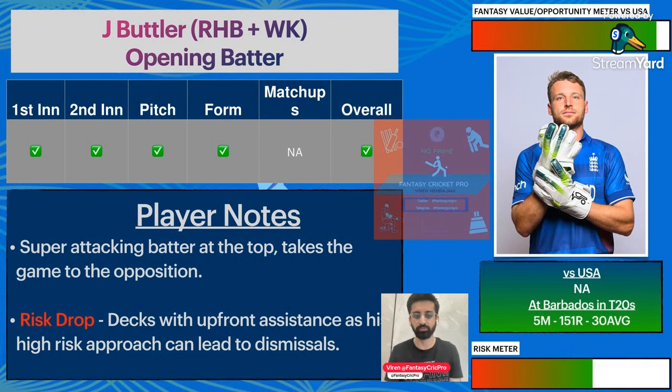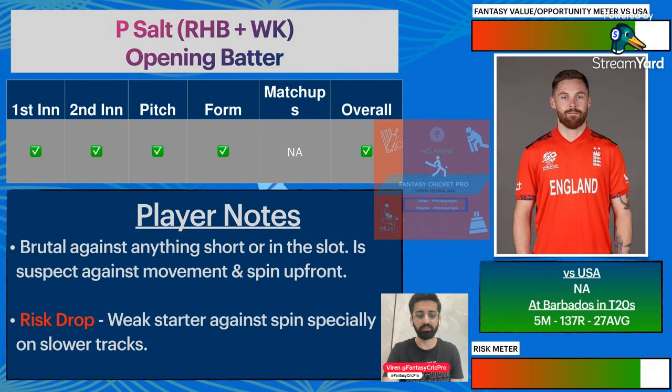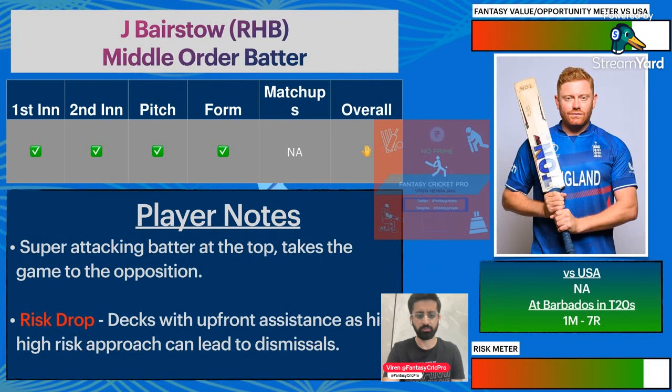Head-to-head records versus USA won't be relevant here for England. But at Barbados, Jos Buttler has a 30 average and 150 runs in 5 matches, so of course he will be a top captaincy and vice-captaincy choice. Phil Salt has also played a lot here — 137 runs in 5 matches with an average of 137. His attacking angle is notable. If there is any hint of movement, Salt and Pesto will become a little suspect.